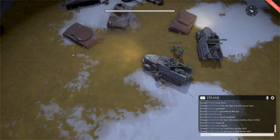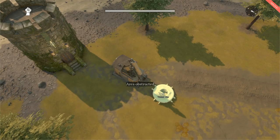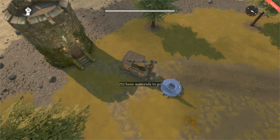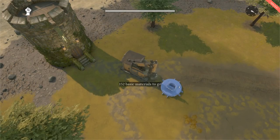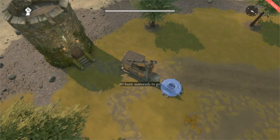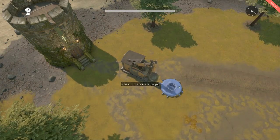Some major changes have been made to tunnel networks. Tunnel networks will no longer require a tech unlock — they will be available by default at the start of any world conquest. However, their overall damage resistance against all weapon types has been decreased, so they are now more vulnerable. Additionally, they now require a construction vehicle in order to build them, and the basic material cost has increased from 100 to 250 basic materials per tunnel network node.